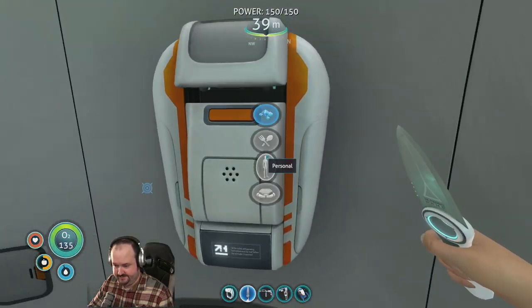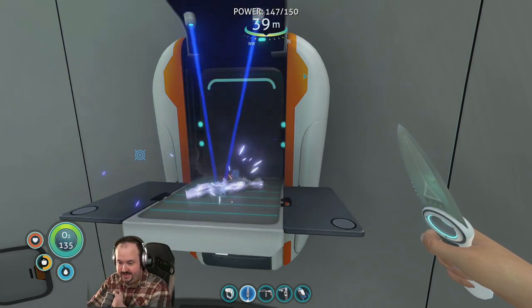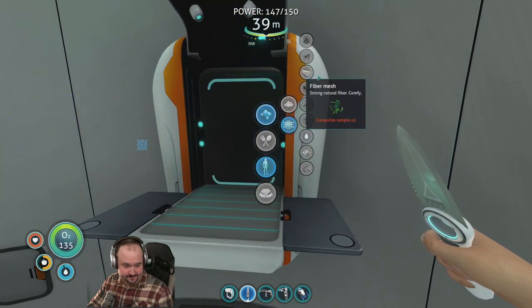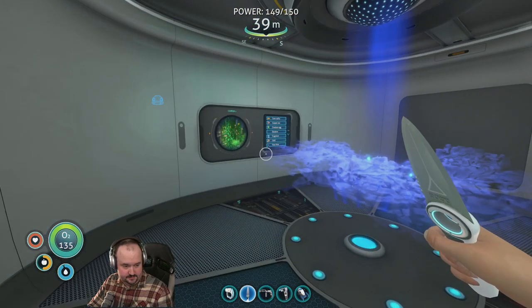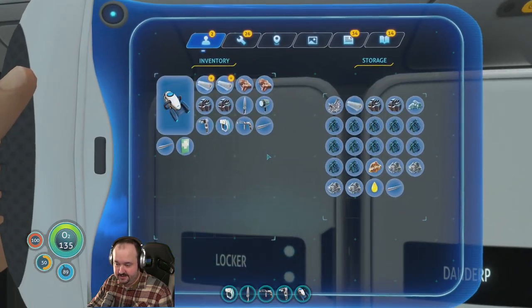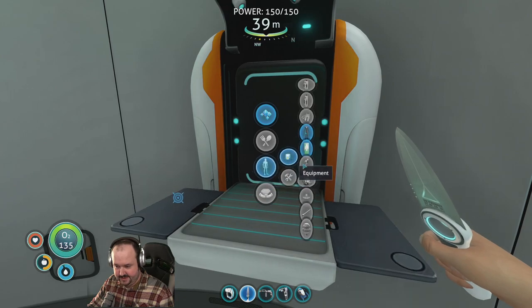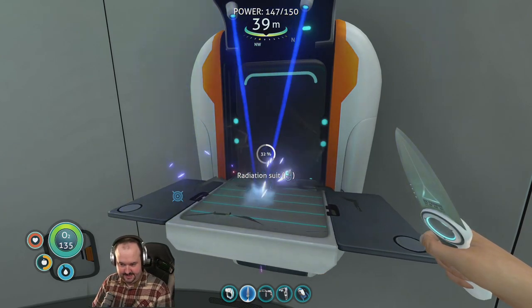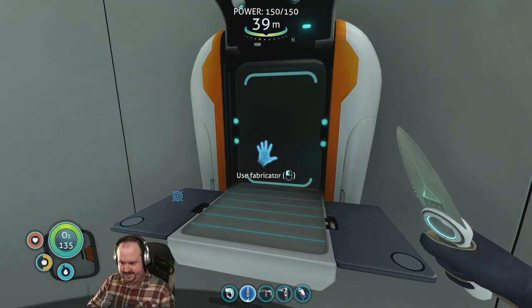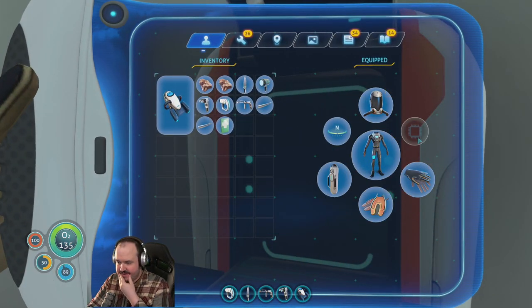Now let's get our radiation suit on, because with the radiation suit we're about to get towards the ship and get all kinds of new goodies. I've heard mixed things about Below Zero — some people like it, some people think it's too different. We'll find out when we play it later. Radiation suit — oh yeah, make my suit! Radiation-lined helmet, suit and gloves — nice.